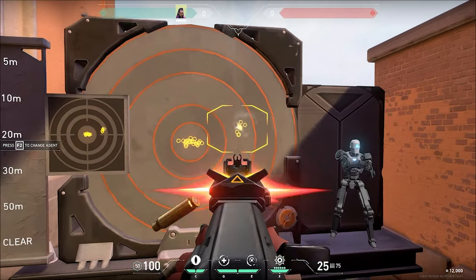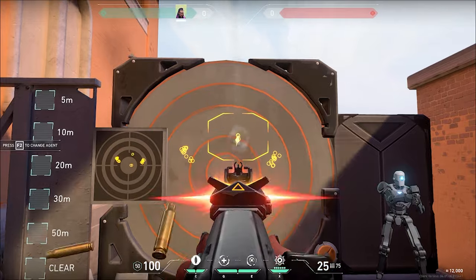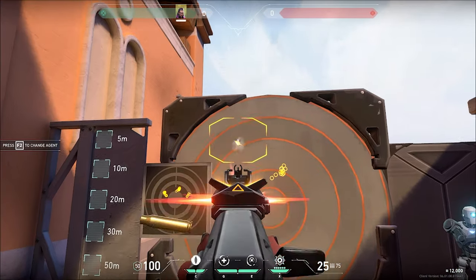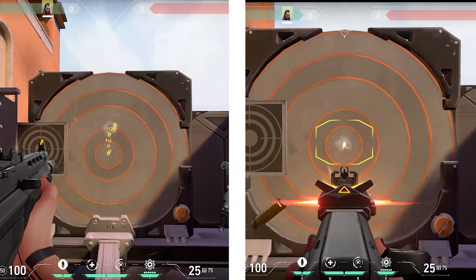Another important thing to know is that in ADS recoil, the shots don't disperse away from your aim, but there is still recoil and your shots will be slower, so it's situational. Look at the comparisons.